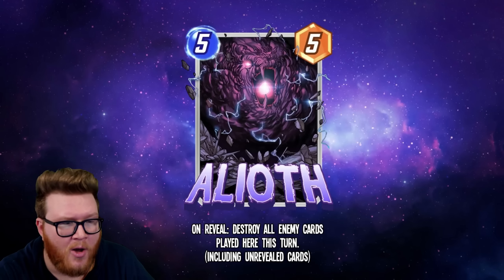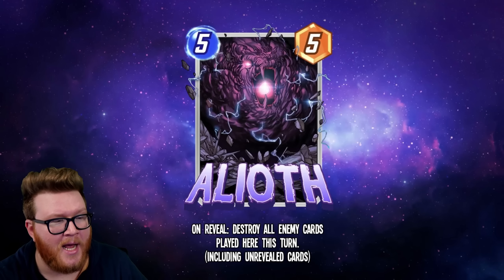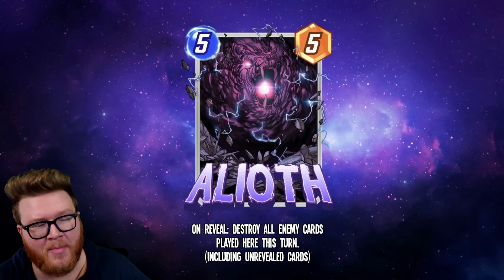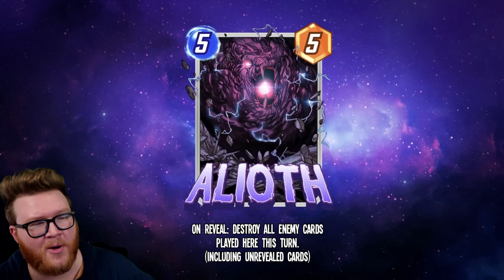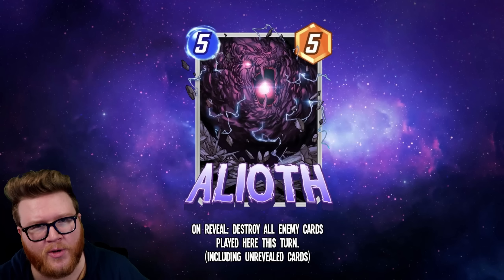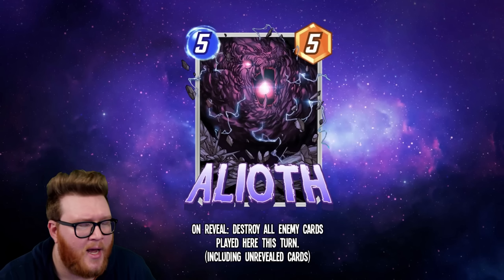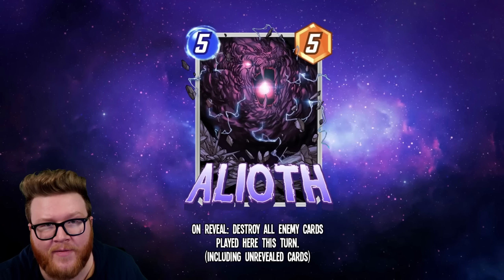You have to call your shot and pick the location where Aliath is going to be most relevant, but honestly at five power that's sometimes going to be enough to flip and contest a location anyway. If you're down by four you can still flip that location. If your opponent commits to it, Aliath wipes it out; if they don't, Aliath contests it anyway. You might be way ahead in one spot already and then Aliath makes a difference somewhere else, securing two locations.